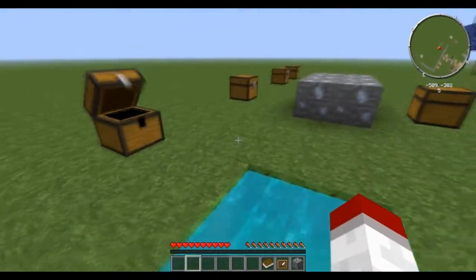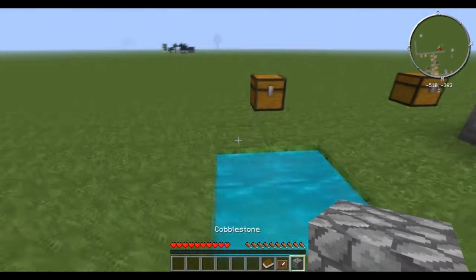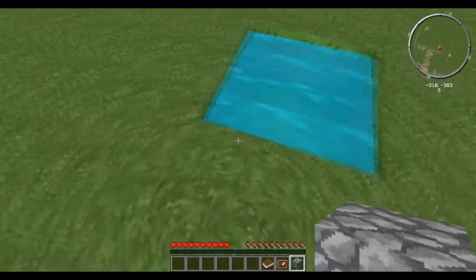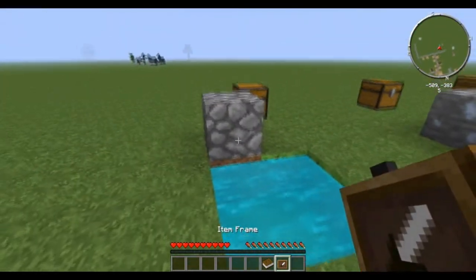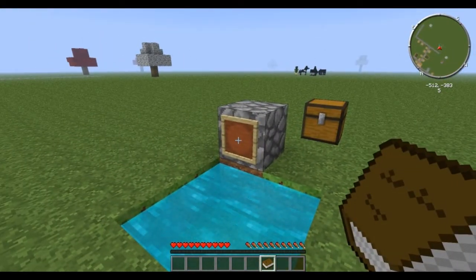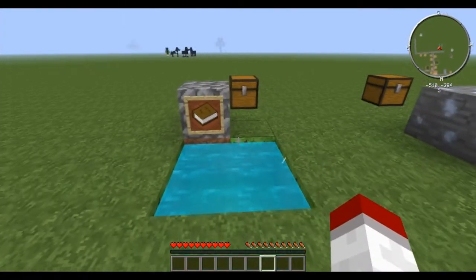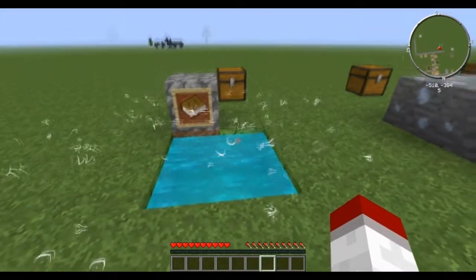You're going to want three things: a book, an item frame, and some sort of block. Because what you're going to do is along the edge somewhere, you're going to place that block. You're going to take the item frame, put it on that block, and then put the book in that item frame. And then you'll notice that things start to change.